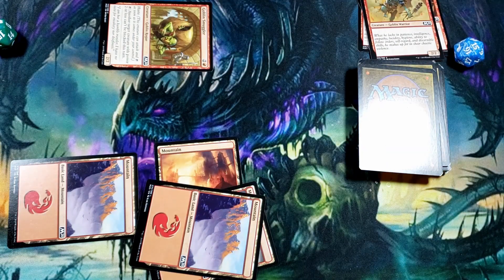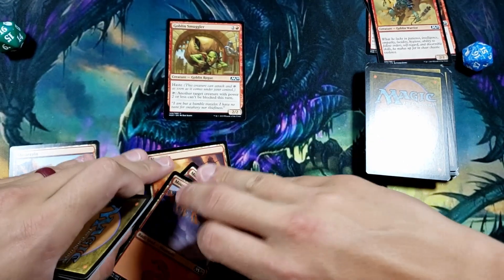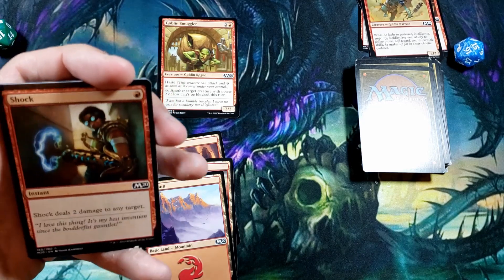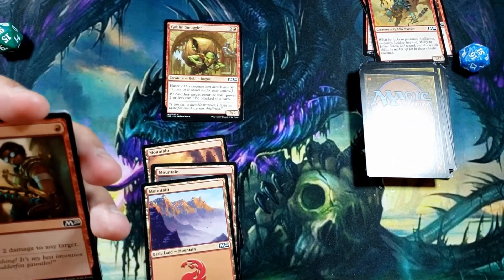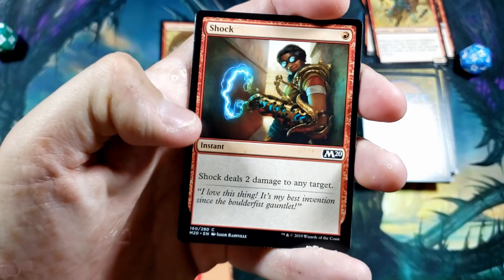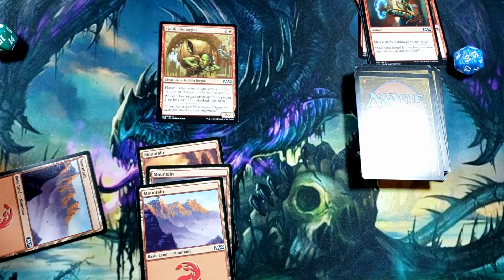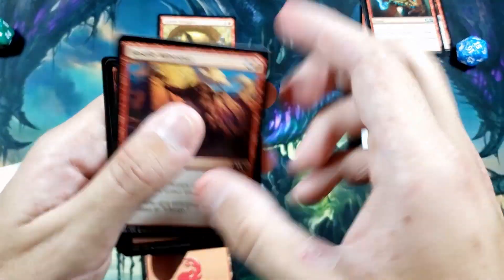Our opponent ends their turn. We untap everything and draw — it's Shock. Now, Inspiring Unicorn's buff said plus one plus one until end of turn, and that turn is over, so it's back to a two-two. Shock costs one mana, it's an instant, and deals two damage to any target. We cast Shock on Inspiring Unicorn — they have no response — and it goes to the graveyard. We swing for two with Goblin Smuggler, dropping them to 14.